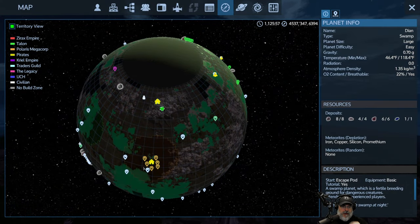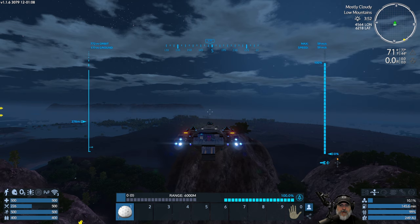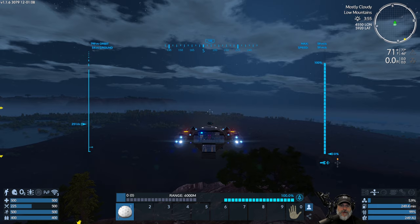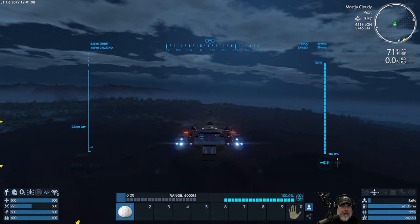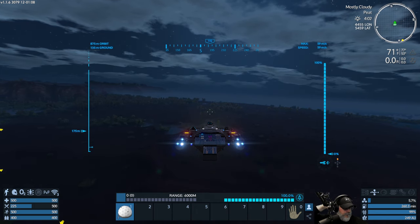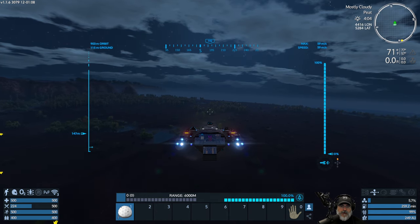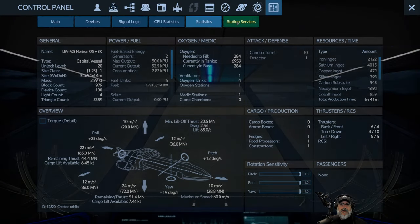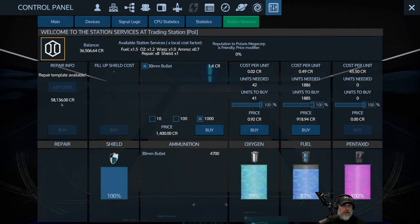We're going to go to the Polaris trading station and we're going to repair if we need to, and then we're going to sell most of this extra weaponry. Let's go to station services. Get cost - holy shit, 58,136 credits! That's more than we have. What in the hell is so damaged? Good lord.